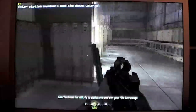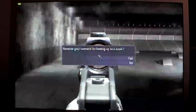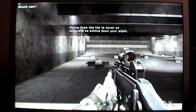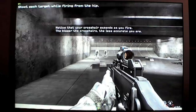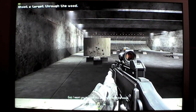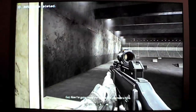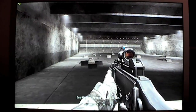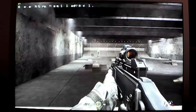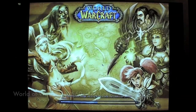You know the drill, go to station one and aim your rifle downrange. Now aim your rifle downrange. Shoot each target while aiming down the sights. Now shoot at the targets while firing from the hip. I'm going to block the targets with a sheet of plywood and shoot through the wood. The bullets will penetrate thin, weak materials like wood, plaster, and sheet metal. Now I'm going to make the targets pop up one at a time — hit all of them as fast as you can. With SLI enabled.